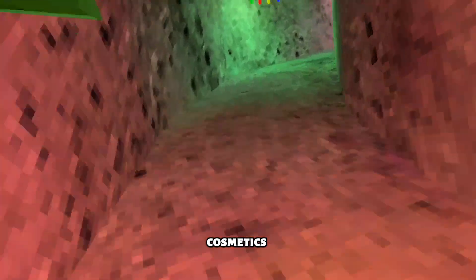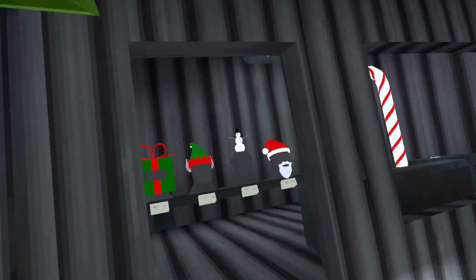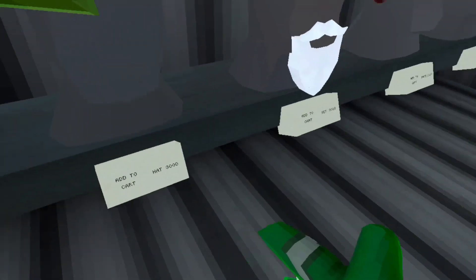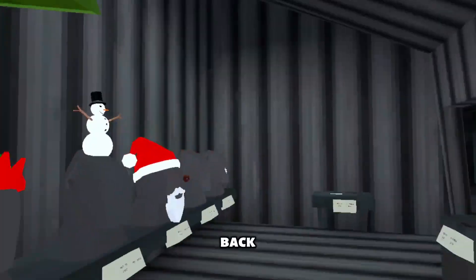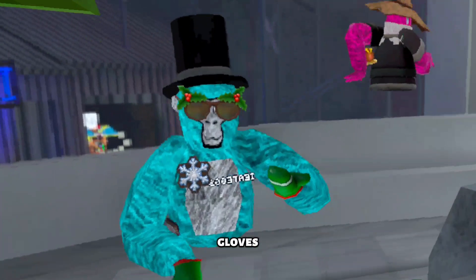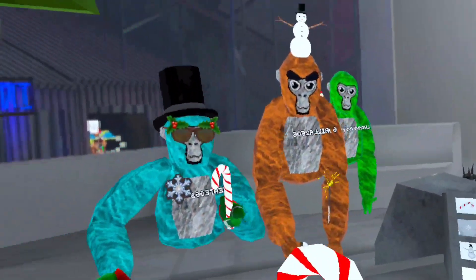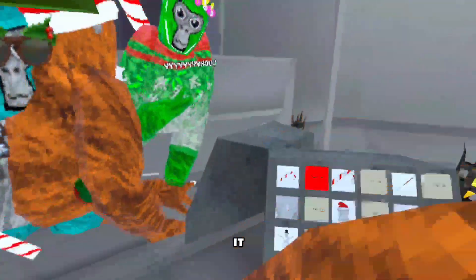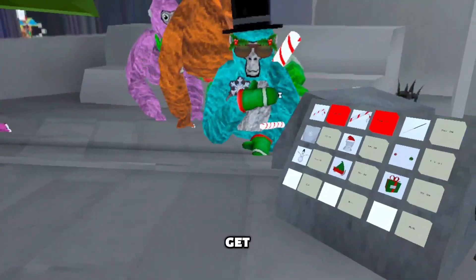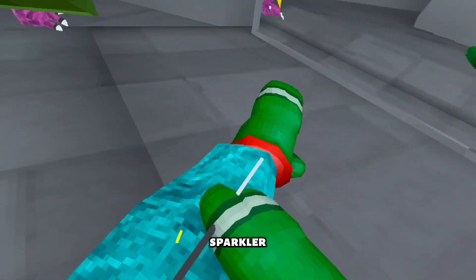Let's go check out the cosmetics. We got all the items — the first is the OG candy cane, it's a really iconic item and if you can afford it I would get it. Here's the big candy cane, it's awesome. If you can, get both. Next is a sparkler, this is pretty cool.